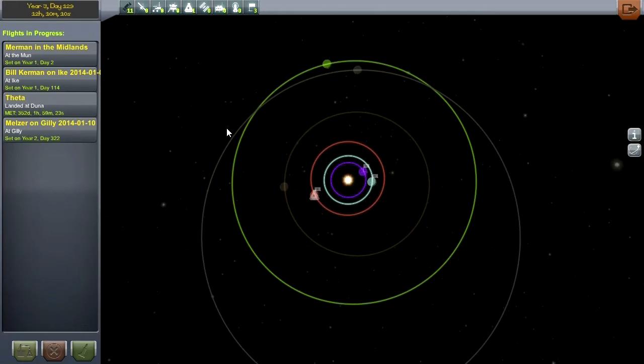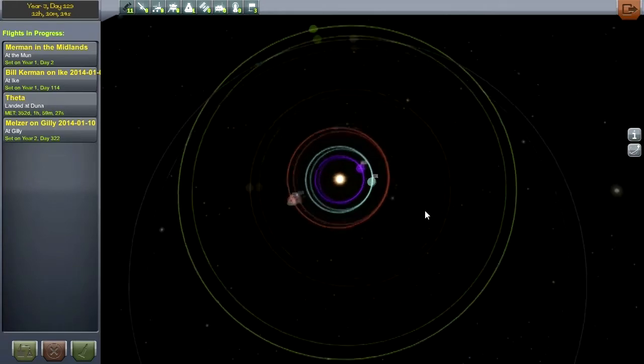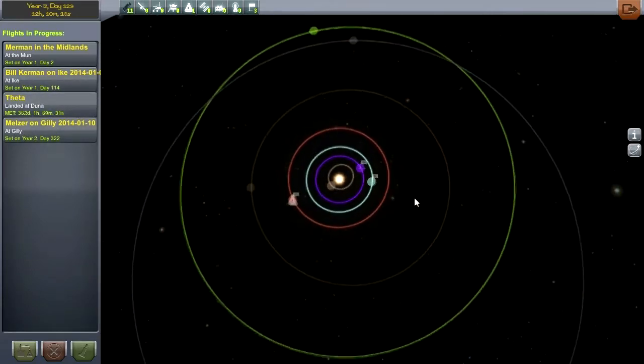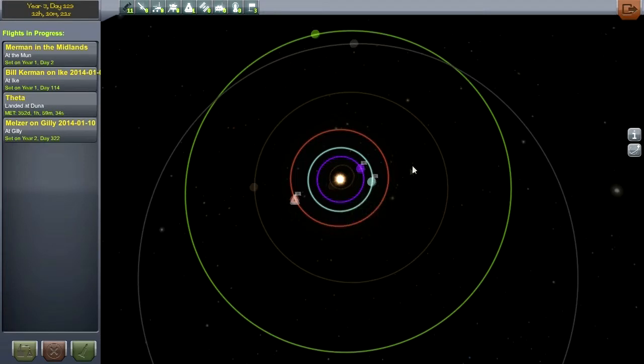I actually haven't landed anybody on Minmus yet. I did the biome check on Minmus from orbit, but I haven't landed anybody on there. But what I'm really hankering for is to go somewhere I have never gone before, namely Drez. I've never landed on Drez, I've never even approached Drez, I've never actually even cared for Drez. When I think about what plan I should come up with, what I should do in the next episode, I never think about Drez. So Drez is now on my mind.